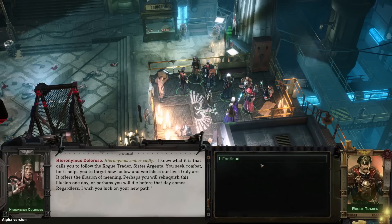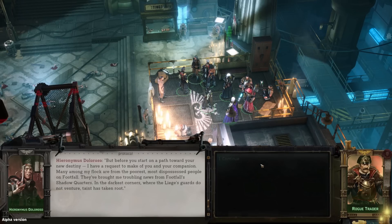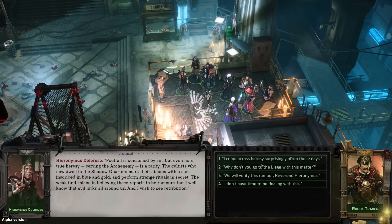Hieronymus smiles sadly: 'I know what it is that calls you to follow the rogue trader, sister Argenta. You seek combat, for it helps you to forget how hollow and worthless our lives truly are. It offers the illusion of meaning. Perhaps you will relinquish this illusion one day — or perhaps you will die before that day comes.' He then presents a request: many among his flock are from the poorest people on Footfall, and they've brought troubling news from the shadow quarters — in the darkest corners where the liege's guards do not venture, taint has taken root.